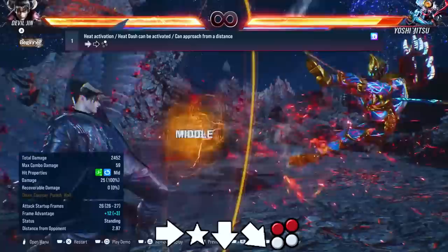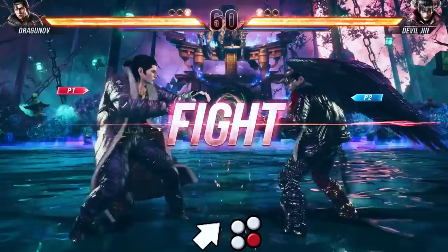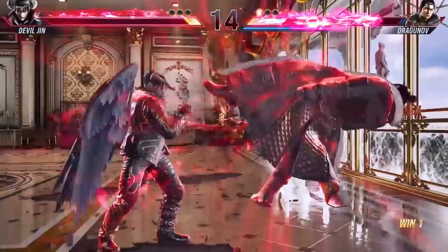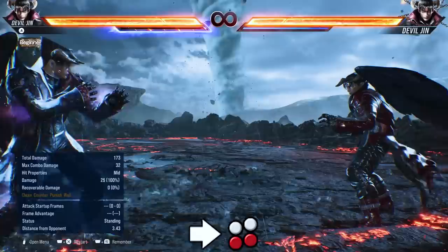This makes his hell sweep mix-up quite scary in heat, because the spin animation on this move disguises itself as a hell sweep, and you can't sidestep to avoid it because it's a homing move. The range isn't very good though, and it's susceptible to counter here as it's quite slow. Up forward 4 is now a heat engager — it still doesn't knock down on normal hit. Forward forward 2 is also a heat engager, which is pretty good, still a frame slower than Jin's though.